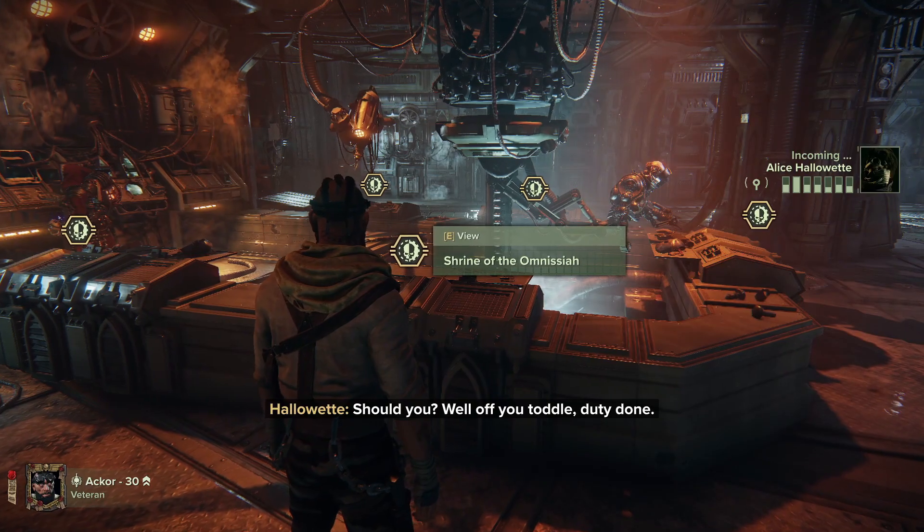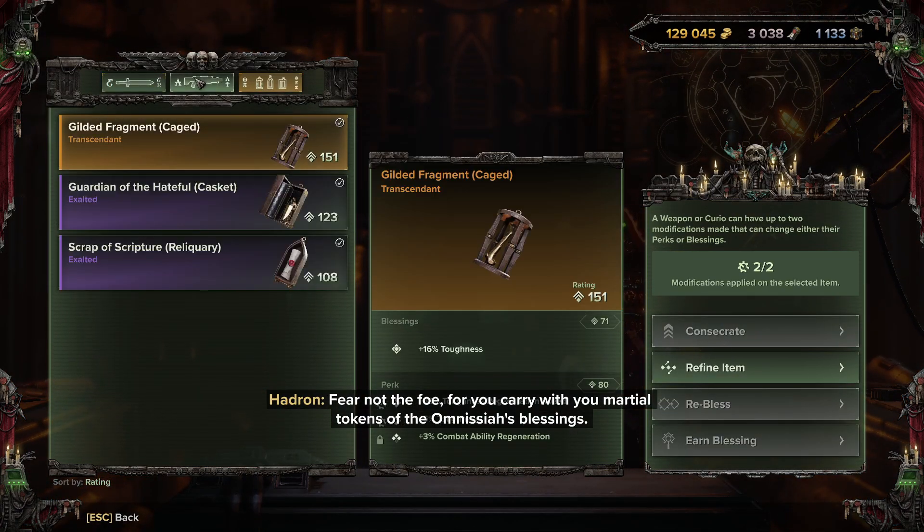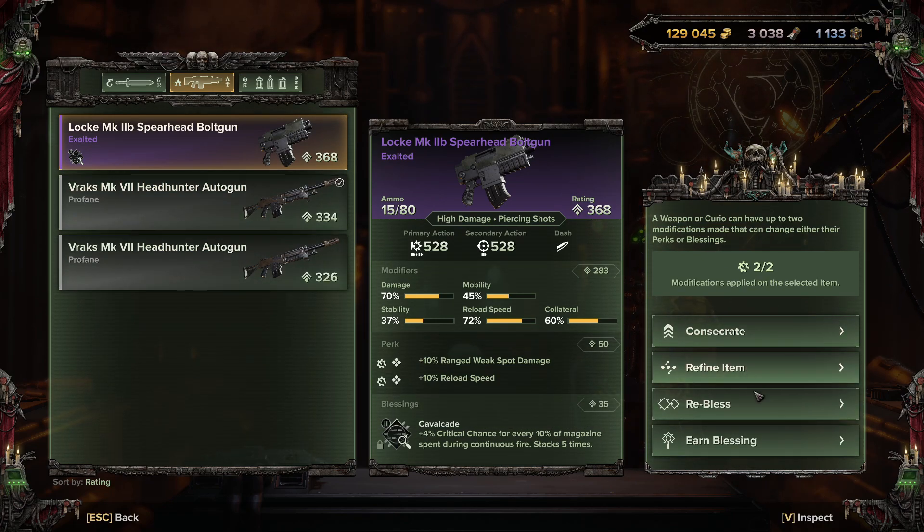Over at the Shrine of the Omnissiah you can see your different weapons, curios, and have four options: consecrate, refine item, re-bless, and earn blessing. You'll see 'two out of two modifications applied' - you can only mod two things on a weapon. The stats and modifiers aren't changed here; this is for your perks and blessings, which increase the weapon's rating and let you get effects you want.